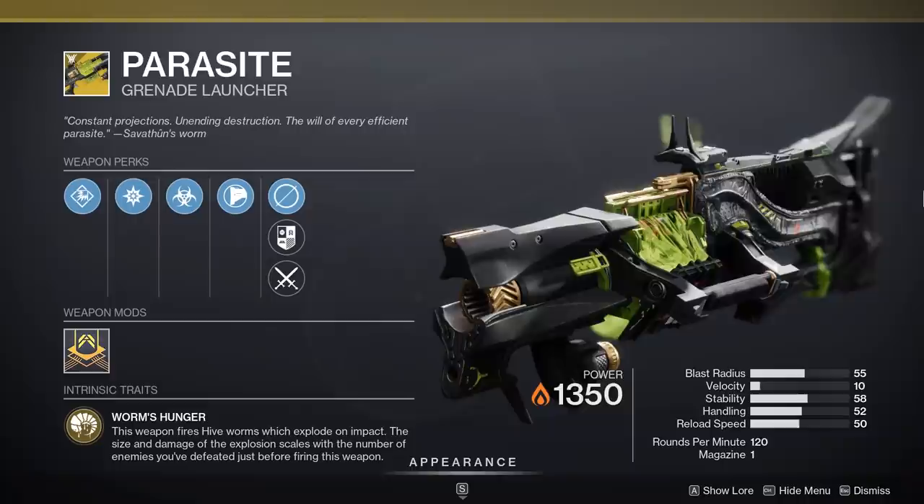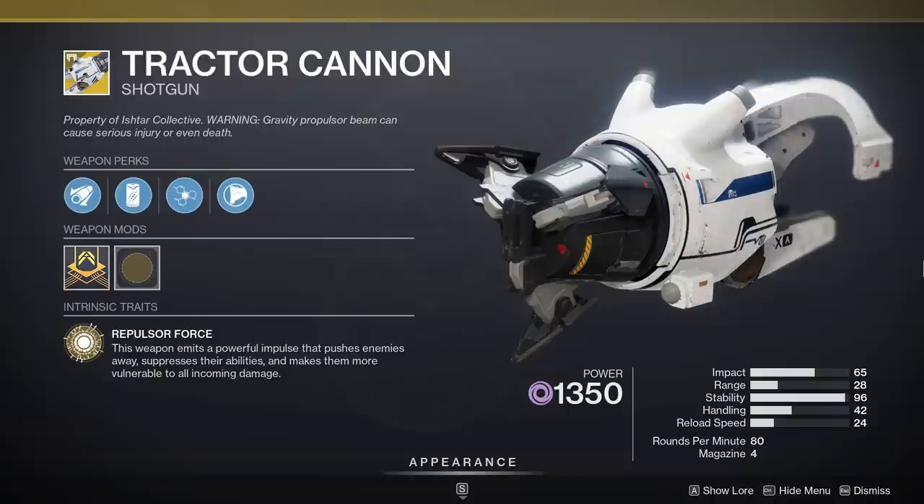Next is the Tractor Cannon — another really terrific pairing with Void 3.0 builds. Tractor Cannon has always been good in PvE. Being able to debuff and weaken enemies by just tagging them with a power weapon is really fantastic, the entire team will appreciate it, and it pairs with a lot of Void builds right now which is just icing on the cake.